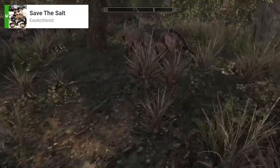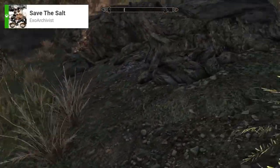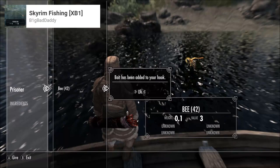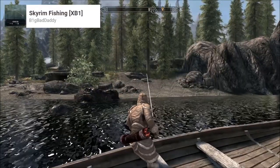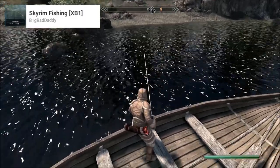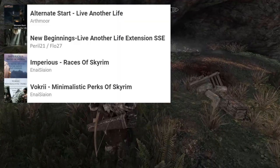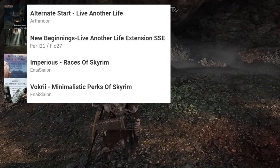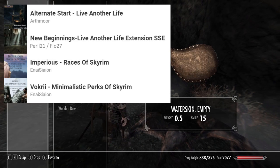To complement this improvement to food, I also have the mod Save the Salt, which removes the salt pile ingredient from a few recipes in the game. Finally, there is the Skyrim Fishing mod, which can make obtaining fish much easier and safer — normally you could just swim to collect fish, but with Frostfall this is very dangerous. I also have a couple of quality of life mods that I think will enhance the experience of playing a ranger character.